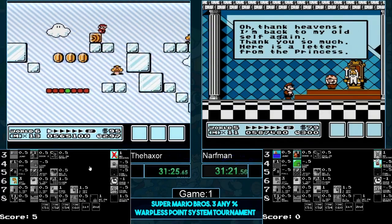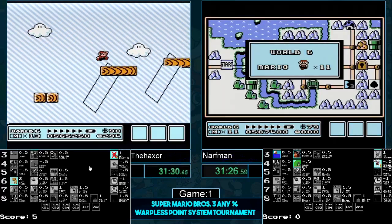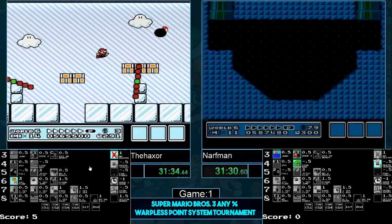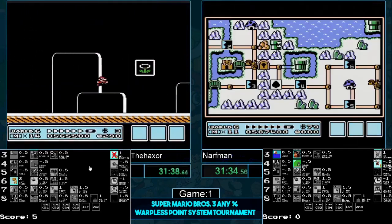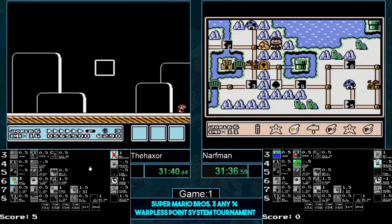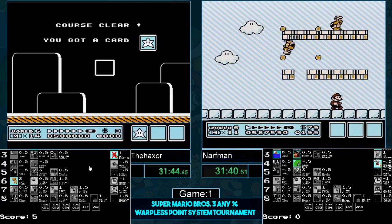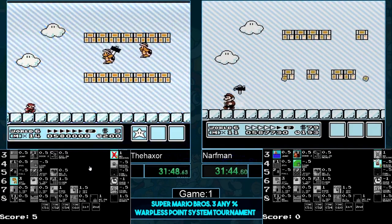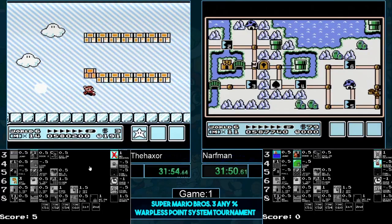Let's see if Narfman gets the early P-speed — yeah, he had to do the readjust, quick turn-back in the air. Narfman, you've got to clean it up here. Haxer getting some pretty good RNG, however he is going to have to get lucky. Not getting lucky unfortunately — but that's okay, not much he can do about it. Narfman getting the extra power-up, that's going to help him get across the spikes. He's looking pretty clean.